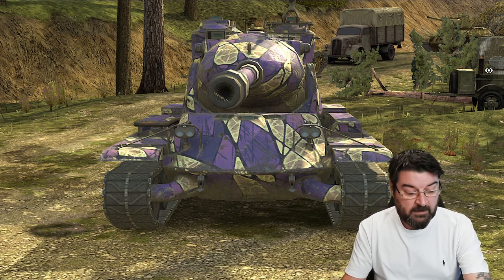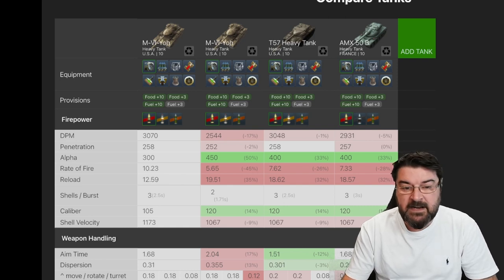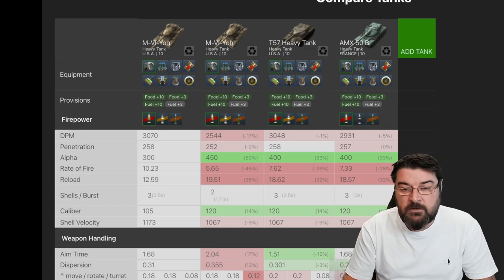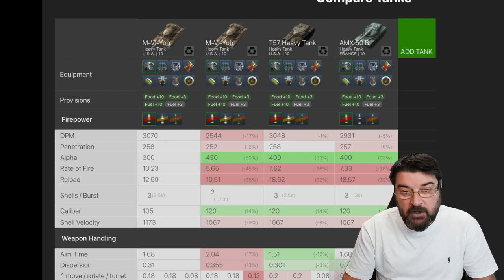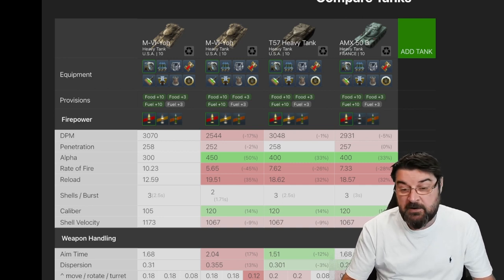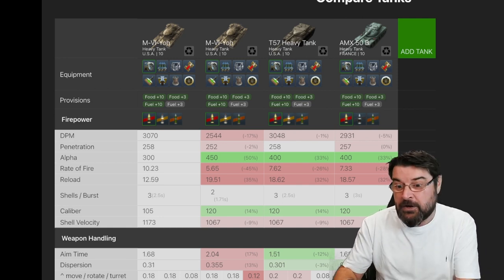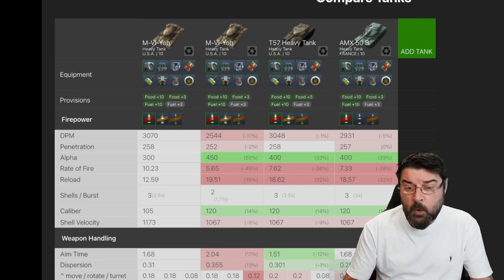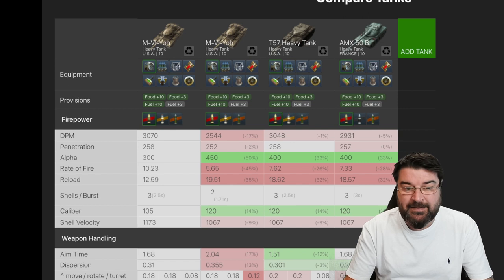So let's jump over into Blitz Stars and have a look at the tank and compare. Here I've got all the tanks together and as you can see I've got two Yohs. The first Yoh is the three shot, the second Yoh is the two shot, and for comparison I've also stuck in the T57 Heavy and the AMX 50B. First off the bat you can see that with the three shot Yoh, the DPM is by far better than all the other three autoloaders, although it's just a different gun. The three shot Yoh is churning out just over 3000, which is much better than the AMX and the two shot Yoh, and slightly better than the T57 Heavy.